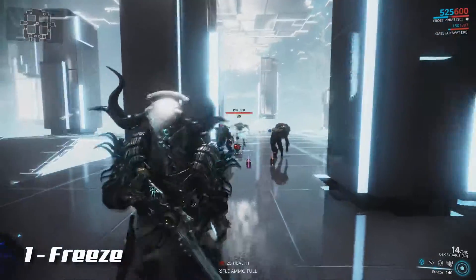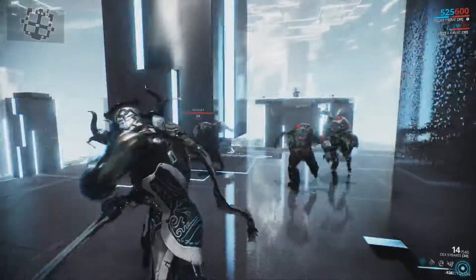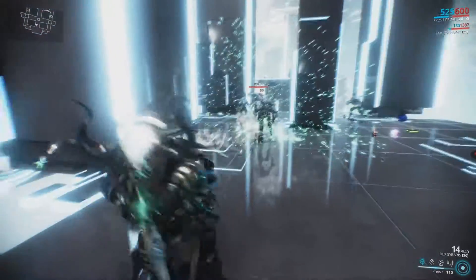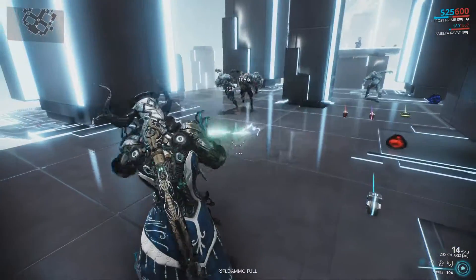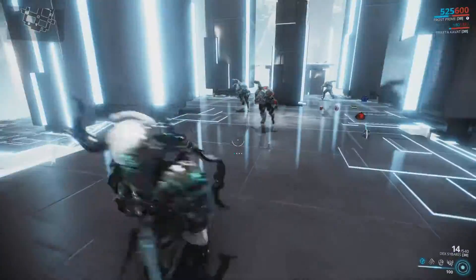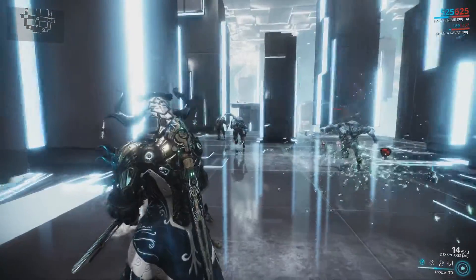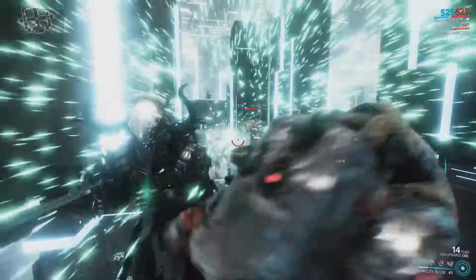His first ability is Freeze. Frost launches an icy projectile towards a targeted area. Enemies hit by this projectile will take cold damage and be temporarily frozen. If the projectile hits a surface, it creates an ice patch that slows down any enemy that enters it. Freeze's projectile will also deal cold damage and slow down all enemies near its point of impact.